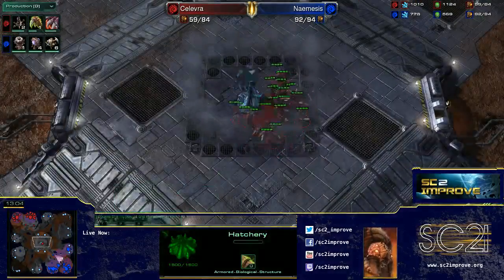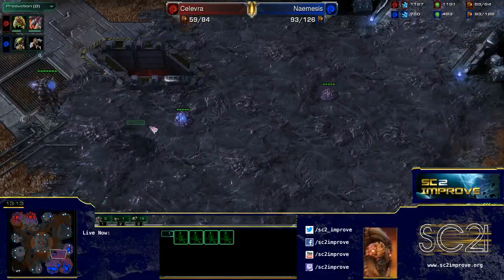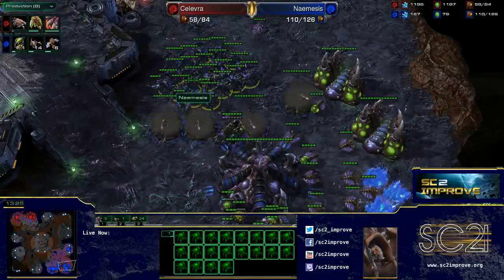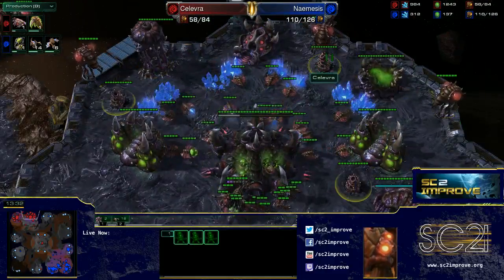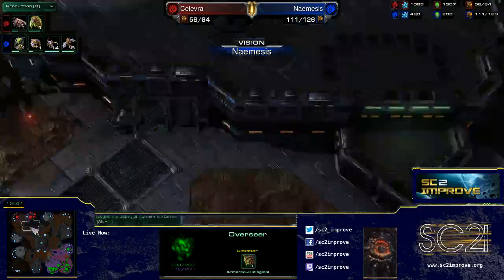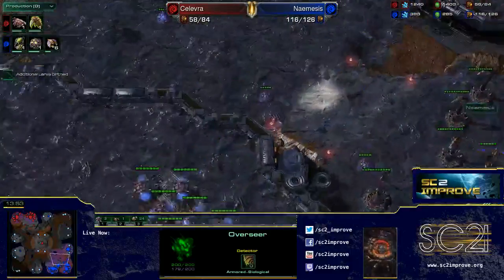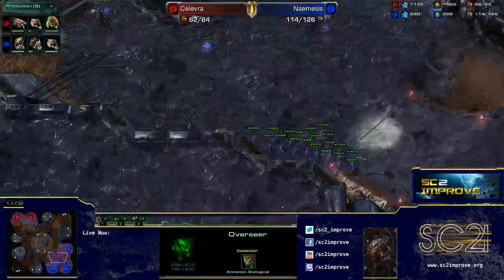These lings will clean out the roach on the watchtower. Another thing Nemesis could be doing is moving his spine crawlers forward to take position and defend the entrances to all three bases at once, instead of just at the natural. Nemesis has a lot of roaches and is going to start up mutalisks. The spire was never really made use of by Kalevra who has started many spine crawlers of his own. If the overseer had gone in and seen all those spine crawlers, you'd realise there's no point making mutalisks since they won't do much.